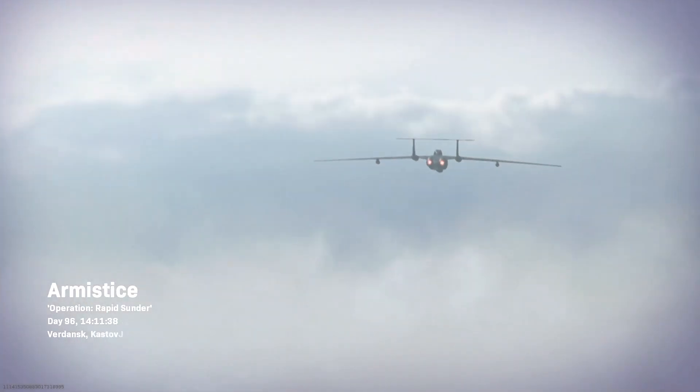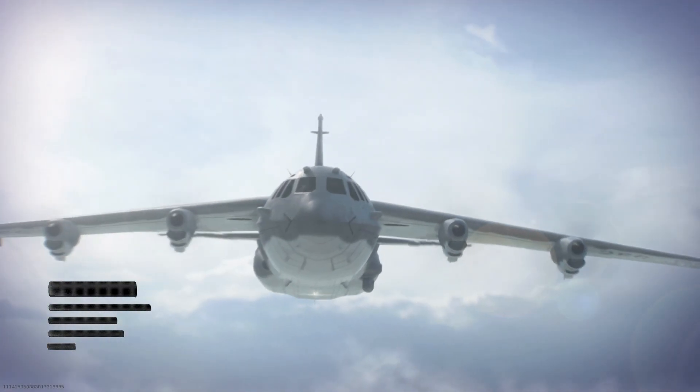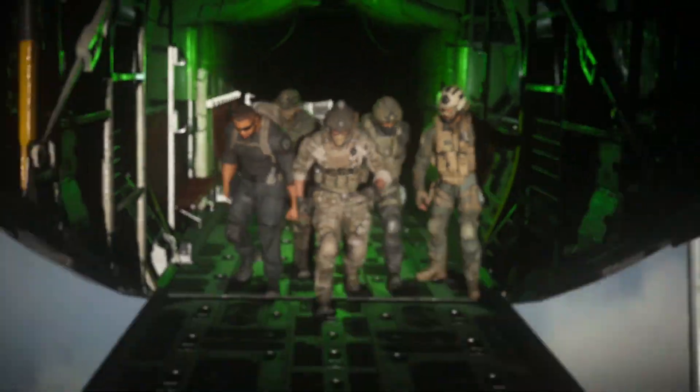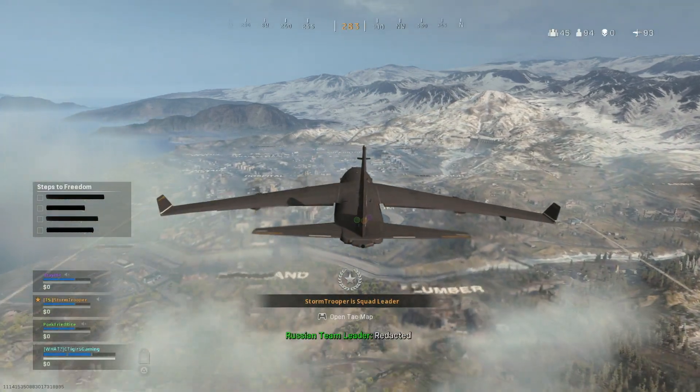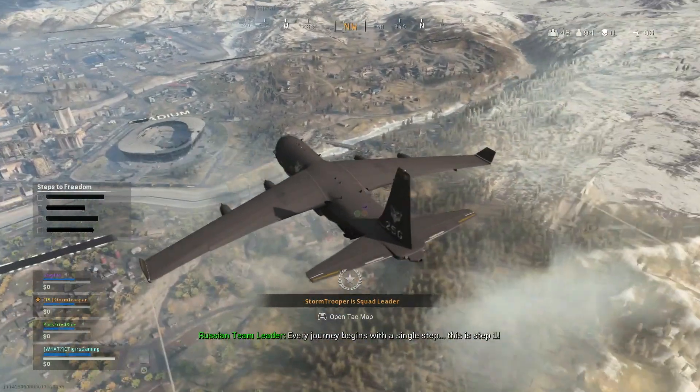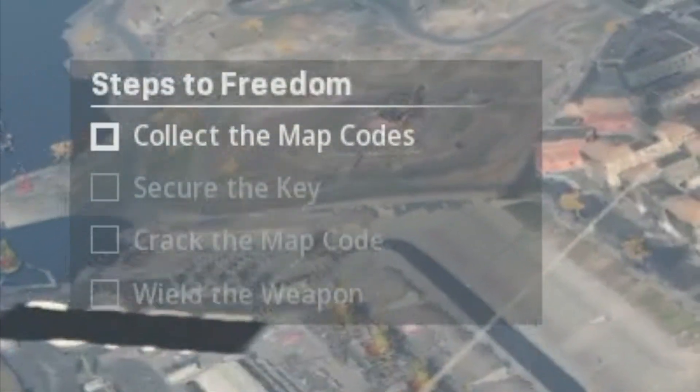Upon entering the Warzone match we get a new intro with an airplane flying by, and I'm guessing that's going to be the plane we'll be jumping out of when Black Ops Cold War comes out. One interesting thing was that every word and letter was being covered up, and then after jumping out of the plane, the names of the areas on the Warzone map were being crossed out.